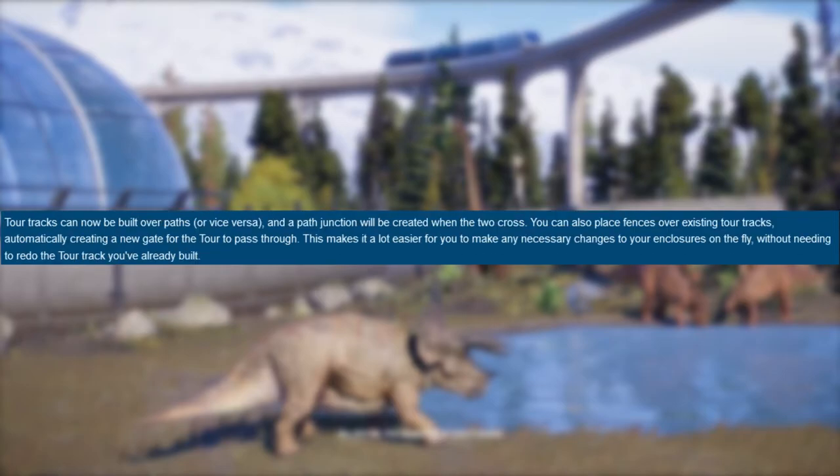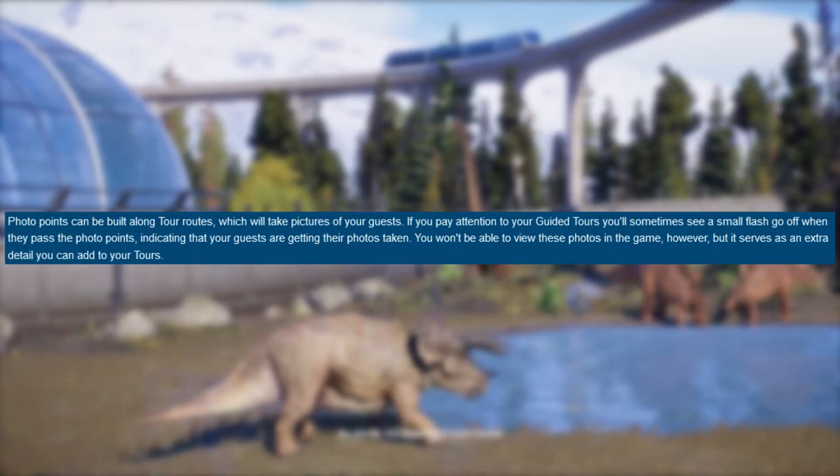Tour tracks can now be built over paths, or vice versa — a path junction will be created when the two cross. You can also place fences over existing tour tracks, automatically creating a new gate for the tour to pass through. This makes it a lot easier to make any necessary changes to your enclosures on the fly without needing to redo the tour track you've already built. This is similar to Jurassic Park Operation Genesis and makes the game easier and quicker.